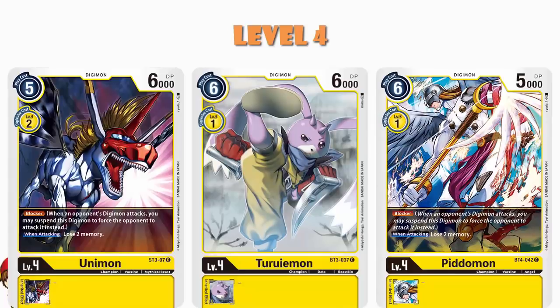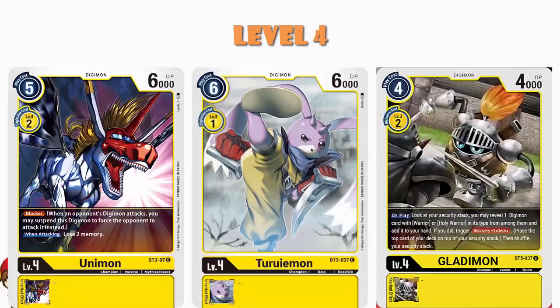We've then got a couple copies of Unimon, which is a 2-cost to Digivolve, but it is a blocker. That'll do. It just gives you access to more blockers — it means you've got 6 blockers in your deck rather than 4, and that honestly makes all of the difference. We've also got a couple copies of Glademon. When you play it, you look at your security stack; you may reveal a Digimon with Warrior or Holy Warrior in its type and add it to your hand, and then if you do, recover 1. Remember, recovery here isn't real recovery — all you're actually doing is replacing the card you literally just picked up. But you are searching your security, grabbing a card, and then replacing it, so you're not getting any closer to losing.